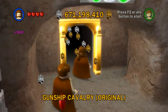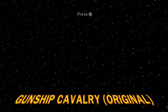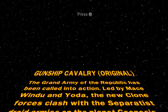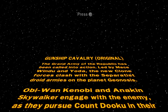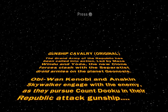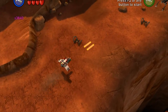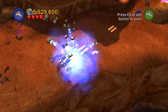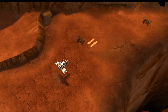What is this one? It required 10 golden bricks and it is the Gunship Cavalry Original. So this looks like it's another redone level — I don't remember Gunship Cavalry too much. The Grand Army of the Republic has been called into action, led by Mace Windu and Yoda, clashing with the separatist droid armies on Geonosis. Oh, it's one of these again — I didn't like this level to begin with. Oh wait, this is very different! In fact, I might end up liking this one better. The controls are very funky.